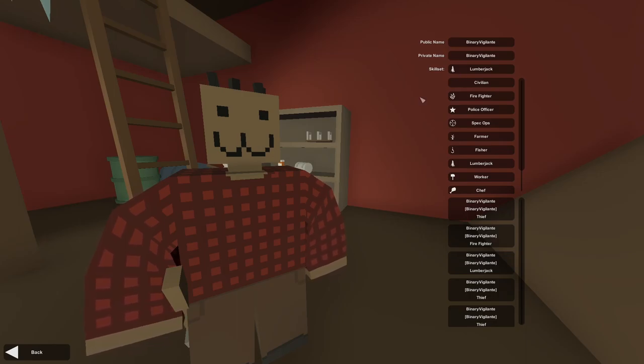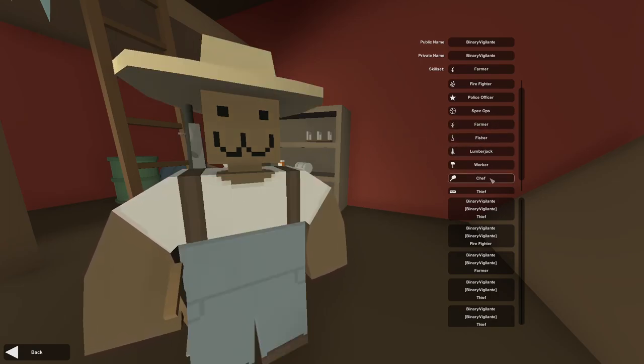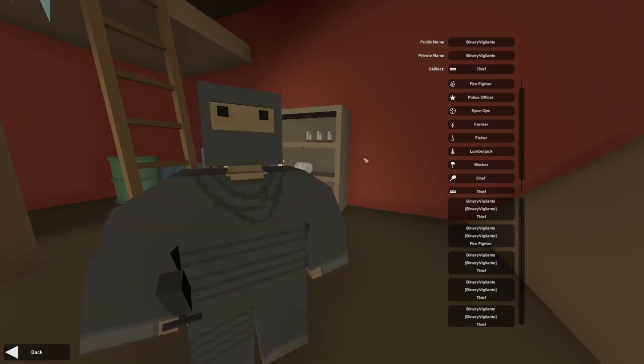The skill set is basically something you set for a character which gives you a few benefits in game. One of the things it gives you is the outfit that it's associated with — so Fisher you get that outfit, Farmer you get a farmer's outfit, Thief you get the thief outfit. The thief skill set is one of my favorites, because the thief clothing — the top and the bottoms — has the most inventory space.